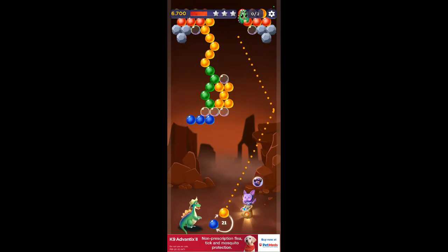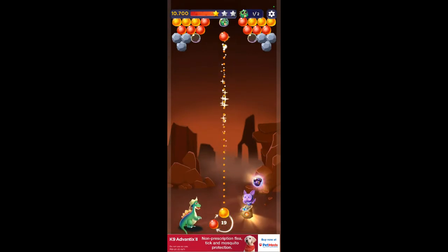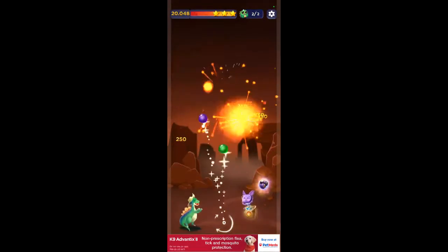There's one of my little dragons I've got to save. That'll drop a bunch. You can shoot that dragon — that's saving him too. There you go. Got that level. That was 31.